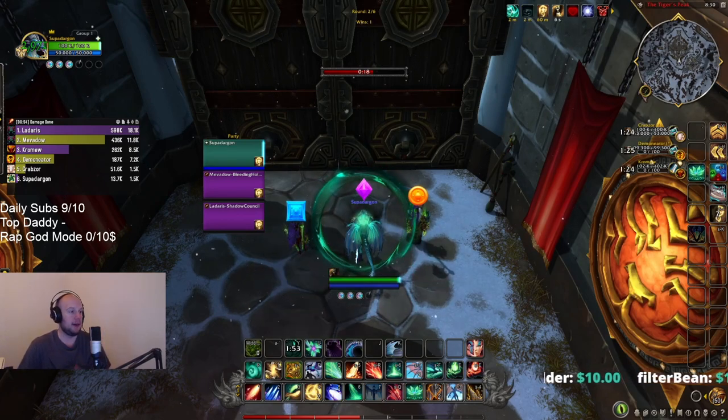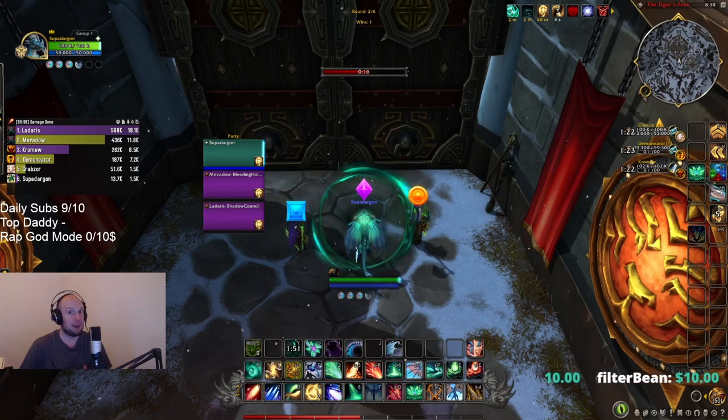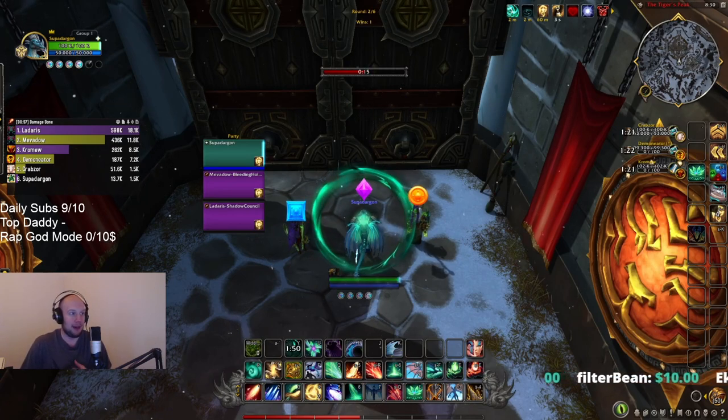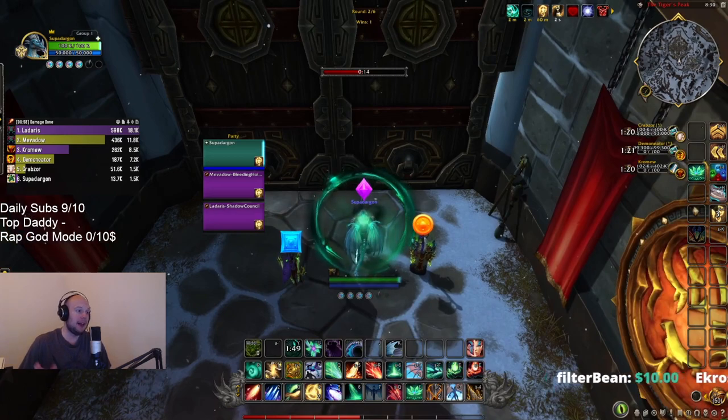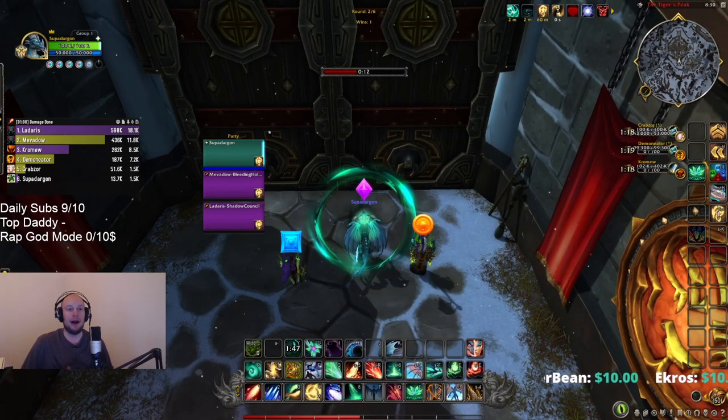The first big pitfall you're going to make on Preservation Evoker is not running Nullifying Shroud and then just forgetting to press it, because you're so excited pressing all your other healing abilities and flying around the map — going immune to the first three CC effects — because otherwise you can fall behind very easily.